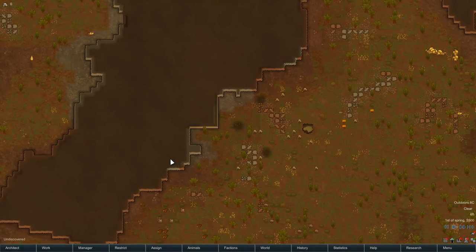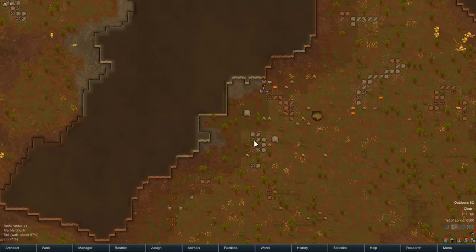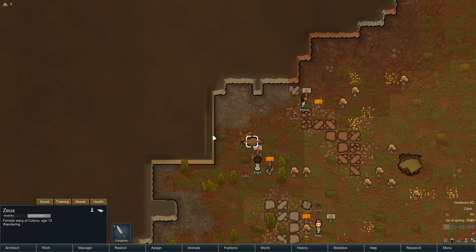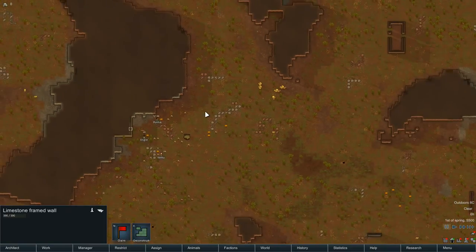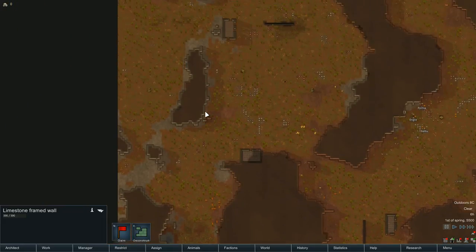Okay, let's get landed. Let's get our psychopathic researcher in place. There we go, we're landing. Oh, we started with a warg as well — nice! There's a limestone framed wall — I wonder what's in there.